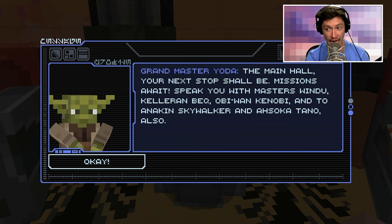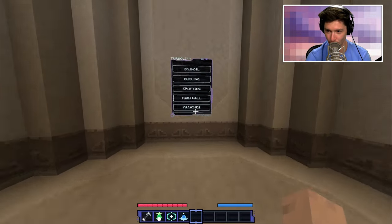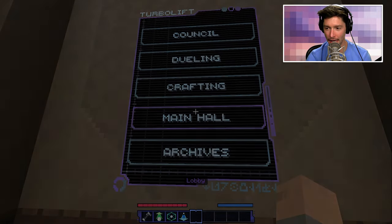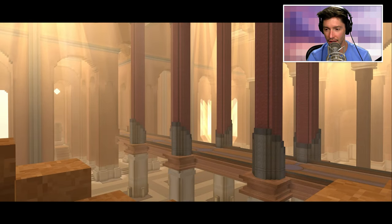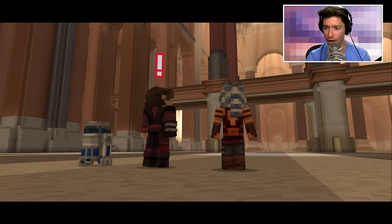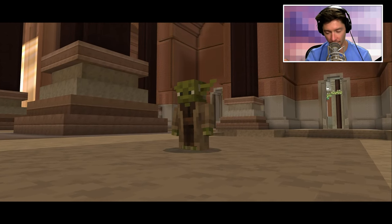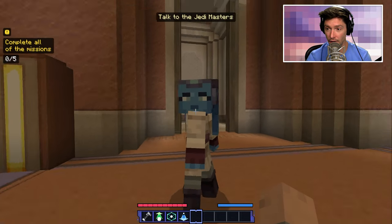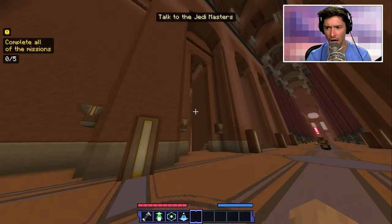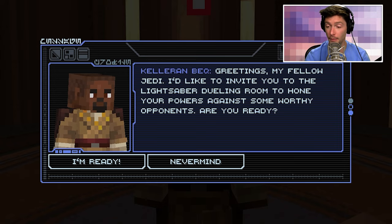Yoda is quite a name-dropper — he's saying I can go get missions with Obi-Wan Kenobi, Anakin Skywalker, and Ahsoka Tano! We're going to see a lot of characters. There's a turbo lift animation loading in the world. Holy moly — that's Anakin Skywalker! Obi-Wan! And Mace Windu! This is a big, big map.